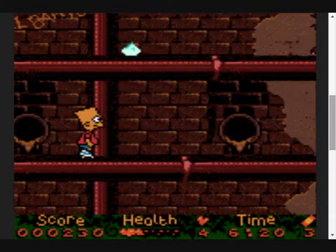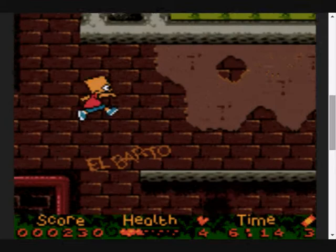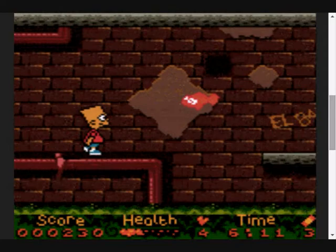Look to the bottom right. There's a fucking timer, counting down. You've got what, seven minutes or whatever. That's not that bad, but if you're taking your time to try and time these jumps and kill the enemies, you're going to run out of time before you finish the level. Madness. Absolute madness.